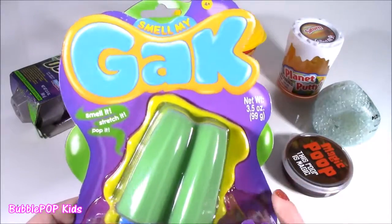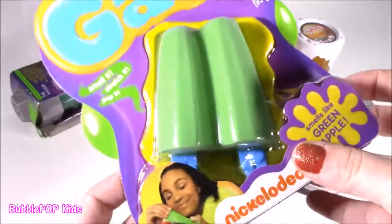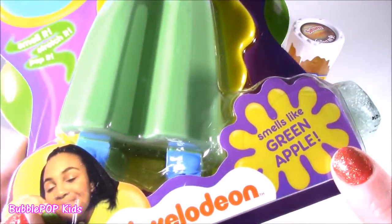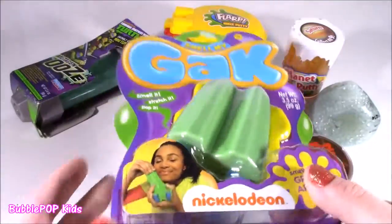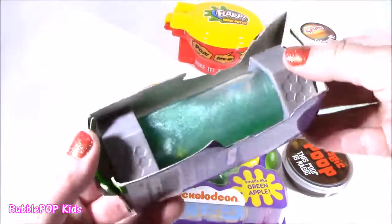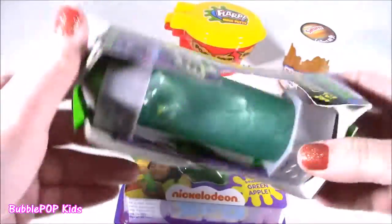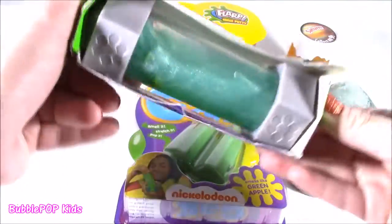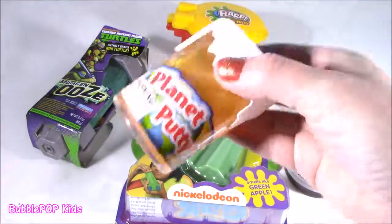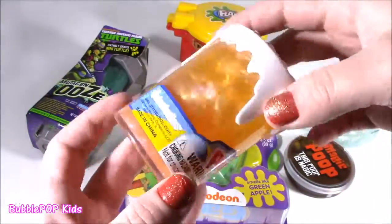So we have — ooh, I had one of these before, but never a popsicle. This is a scented Smell My Gak. If you look at the little container, it is in the shape of a green popsicle. That is like the most amazing thing, and it even smells like green apple. It's going to be a good one. The crazy one on the table — we got some mutagen ooze. This is like a ninja turtle kind of ooze. I even think there's a little toy in there. Super sparkly. It looks kind of watery. It's like in a little capsule.